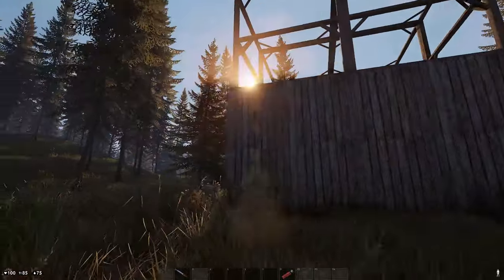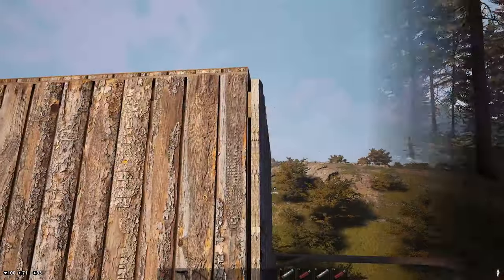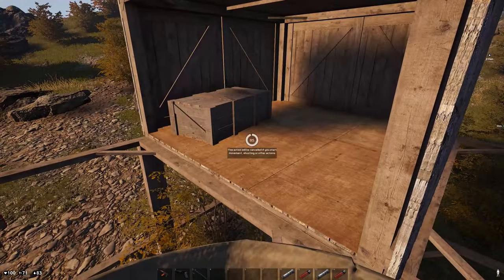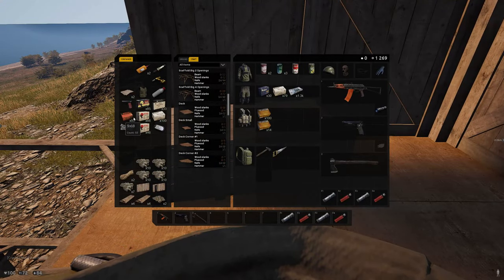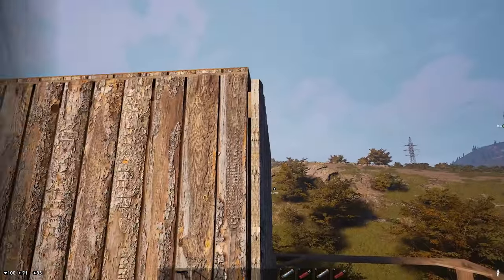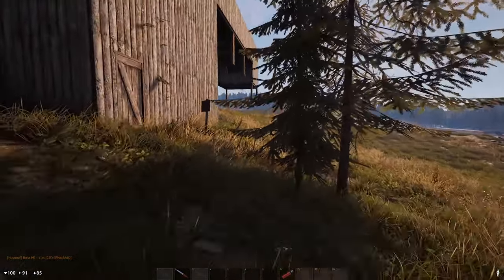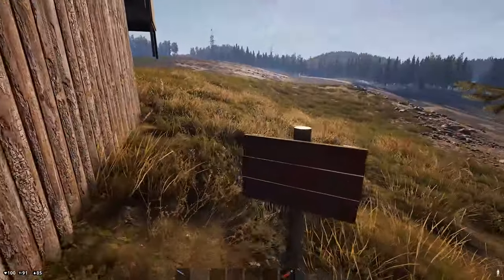Welcome to your new home, which is now impervious to thieves as there is no door for them to use. But you can always remove one section of the wall to access your stash. When leaving your home, just put up that section of the wall again. You are totally safe doing this, because other players cannot deconstruct any part of your home — only you can do that. Ingenious, right?